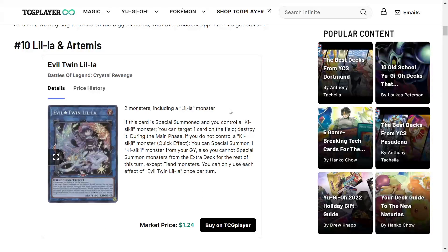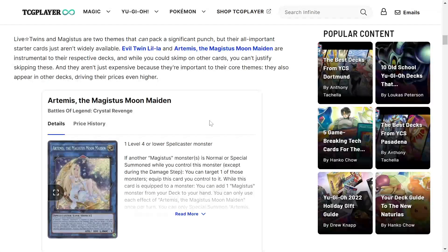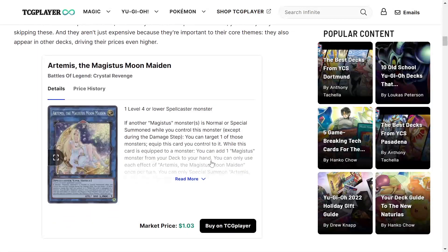At number 10 we got Leela and Artemis. If this card is special summoned and you control a Key Skill monster, you can target one card on the field and destroy it — some nice destruction during the main phase. If you do not control a Key Skill monster, quick effect, you can special summon one Key Skill monster from the graveyard. You cannot special summon monsters from the extra deck for the rest of this turn except fiend monsters. I like this card and I'm pretty sure I pulled it.